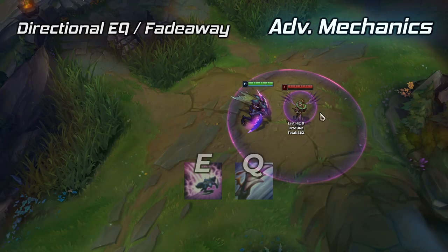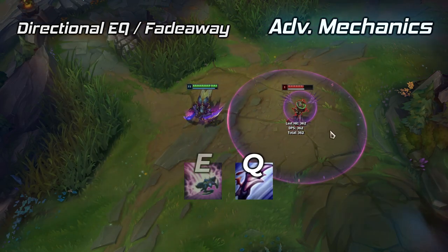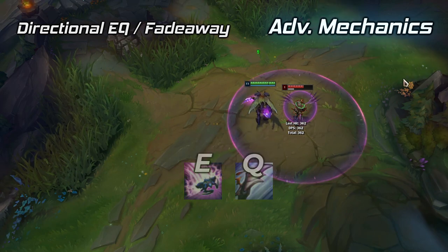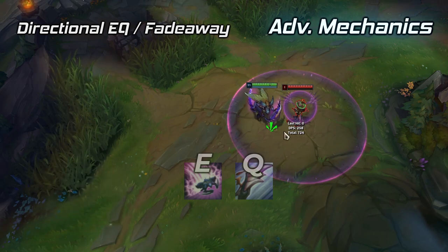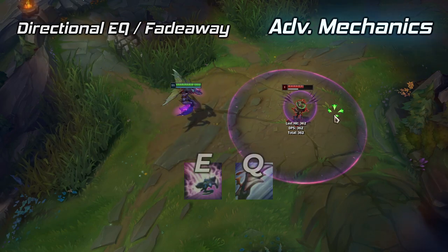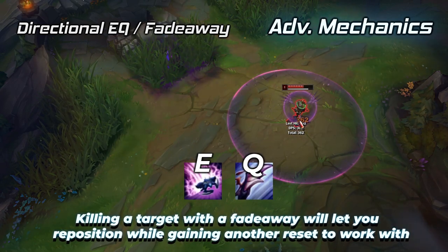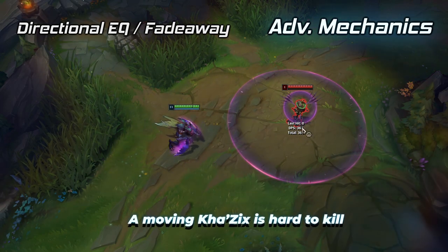Directional EQs, also called half double jumps or fadeaways: perform a Q mid-air but with a different leap trajectory. This can be done in any direction — backward, forward, over the enemy. The possibilities are endless and this enables flashy outplay potential and leads into double jumps. The benefit is that it's a quick reposition tool, letting you save time on the ground before you leap while still bursting an enemy, and it can also get you resets and keep your E up for the next time you need it.